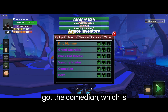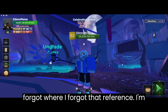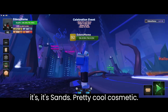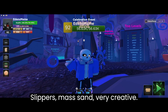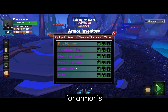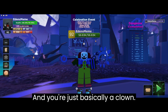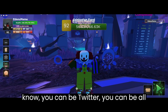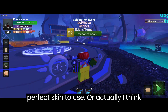Then we got the Comedian, which is just Sans. Yeah, I forgot that reference, I'm sorry. It's the Sans cosmetic and I think they're using sand slippers — slippers made of sand — pretty creative. And then the final cosmetic for armor is Bozo, and you're basically just a clown. You can be all the trolls you've ever wanted to be. If you're a troll in Fabled Legacy, this is the perfect skin to use.